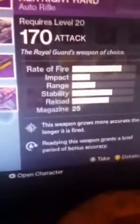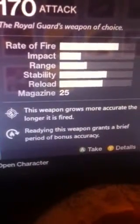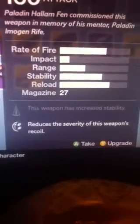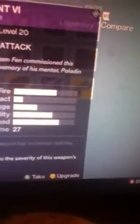Moving on to the assault rifle — Her Right Hand. This weapon grows more accurate the longer it is fired. Reloading this weapon grants a brief period of bonus accuracy. Reduces the severity of this weapon's recoil. This weapon has increased stability. That is the pulse rifle in the right hand.